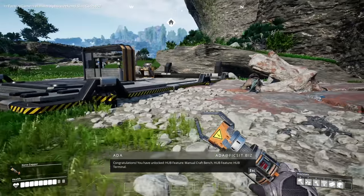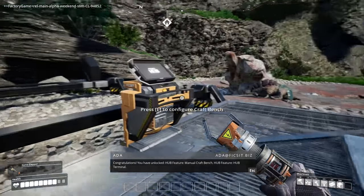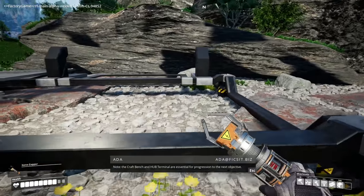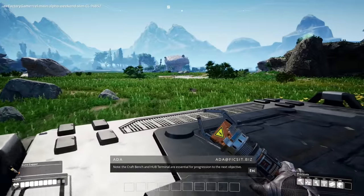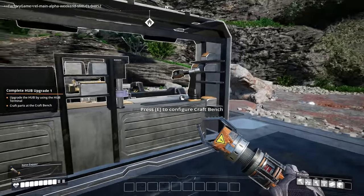Congratulations! You have unlocked hub features: manual craft bench, hub terminal, objective hub upgrade, storage, and power. Note the craft bench and hub terminal are essential for progression to the next objective. Thank you. Oh my god, this game is so cool.